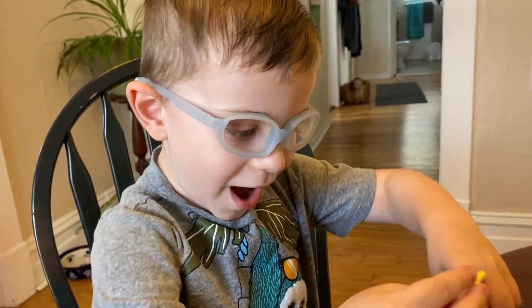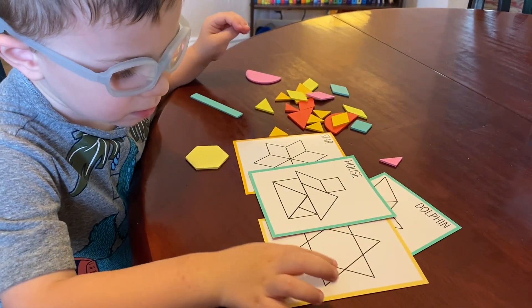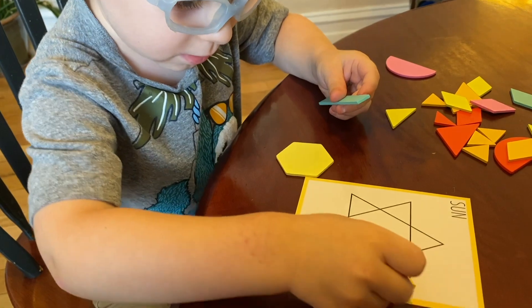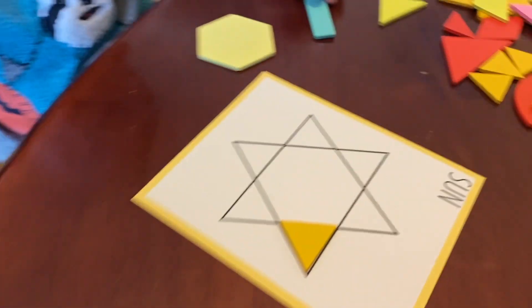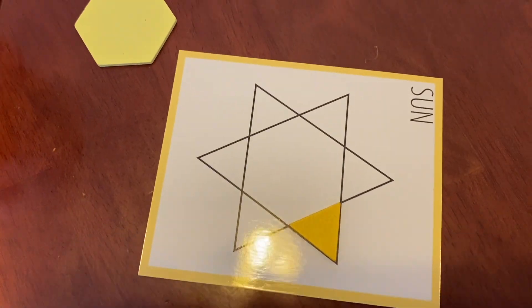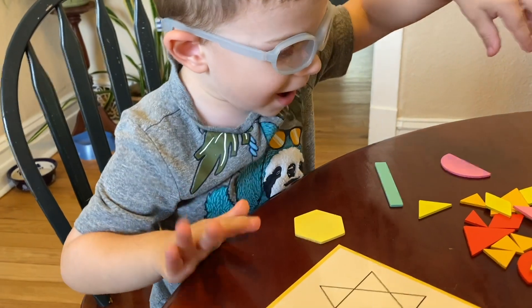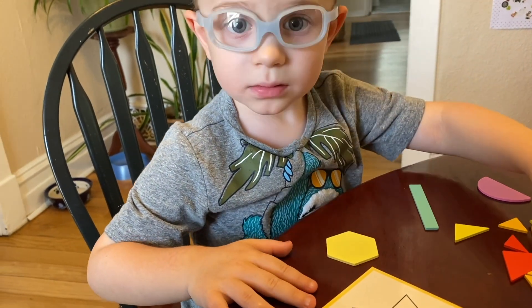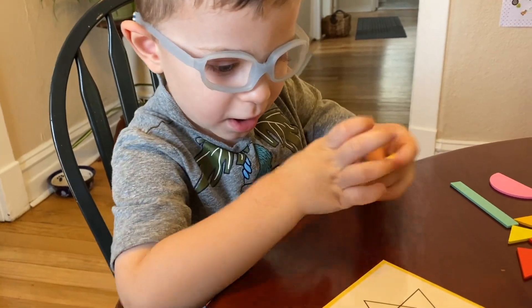This is a magic cross. What do you want to do first? Triangle. Very nice, look at that triangle, it's right there. This is the hexagon. Is it the hexagon? This is the hexagon.